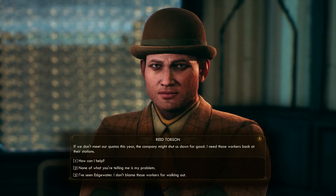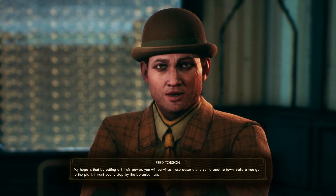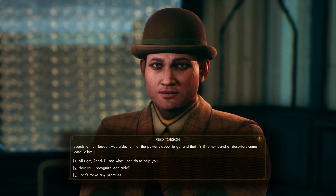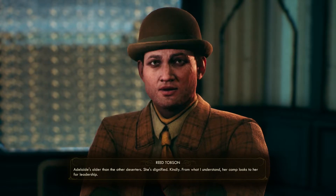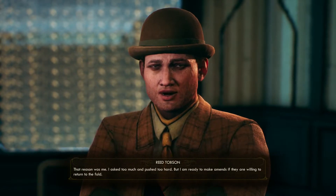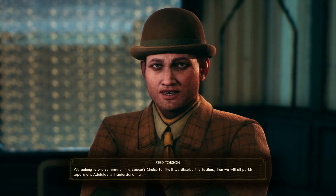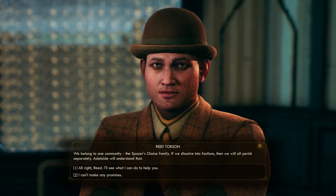'I need those workers back at their stations. My hope is that by cutting off their power you will convince those deserters to come back to town. Before you go to the plant, stop by the botanical lab — speak to their leader Adelaide, tell her the power's about to go and it's time her band of deserters came back to town.' 'How will I recognize Adelaide?' 'She's older than the other deserters — dignified, kindly. Her camp looks to her for leadership. They asked too much and pushed too hard, but I am ready to make amends. We belong to one community — the Spacer's Choice family. Adelaide will understand that.'